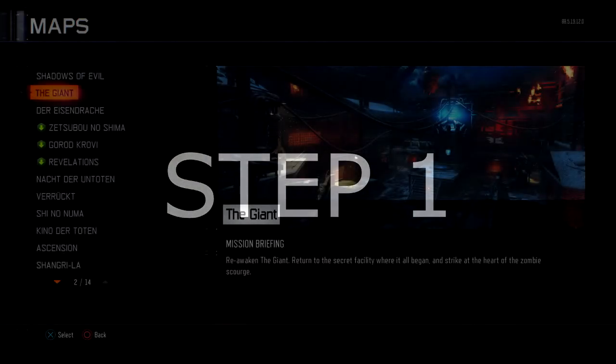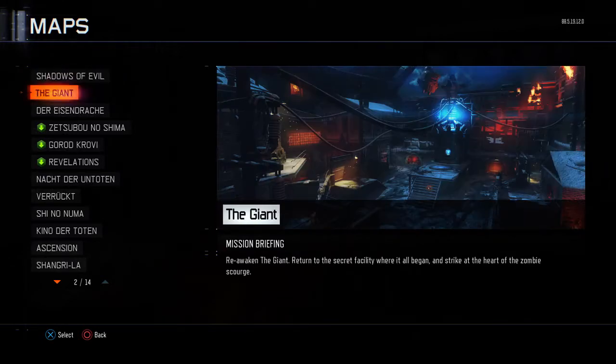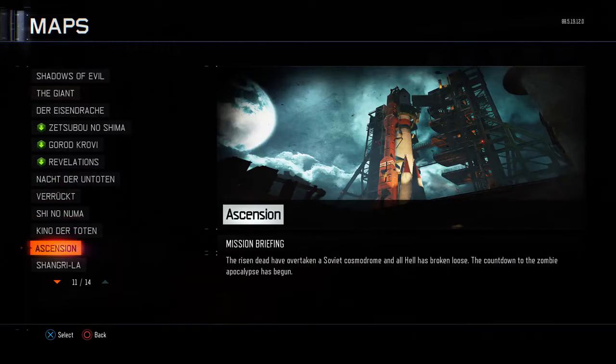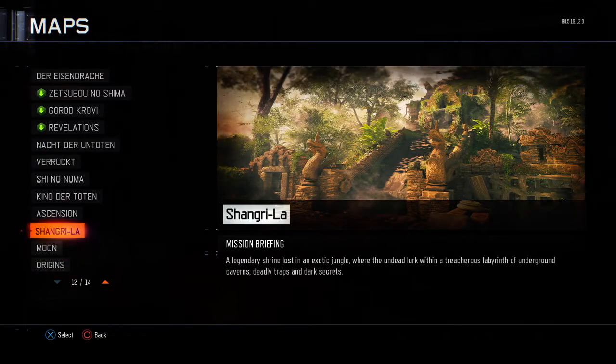Step number one is to learn the maps. If you guys don't have any DLC maps you have to stick with Shadows of Evil, but if you do, I suggest playing The Giant — that's basic, you just hit three teleporters, then go to Pack-a-Punch, and just camp or train. Or then Nacht der Untoten, Kino, Ascension — those basic maps. Just learn the maps: where Pack-a-Punch is, where the perks are, all that good stuff.